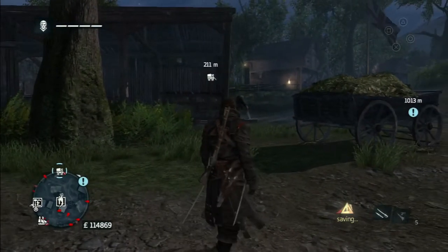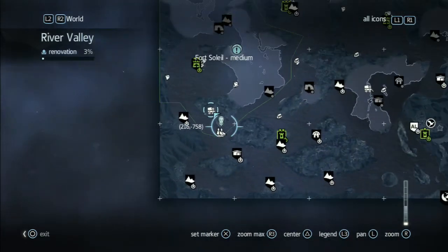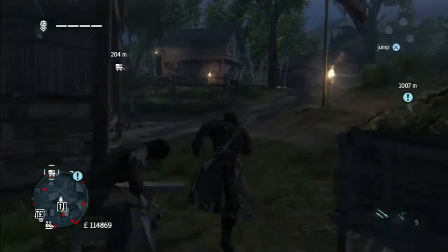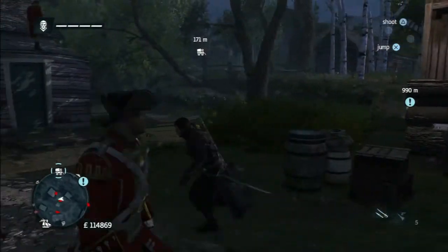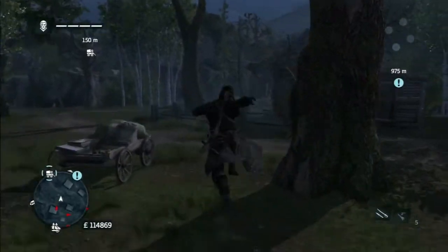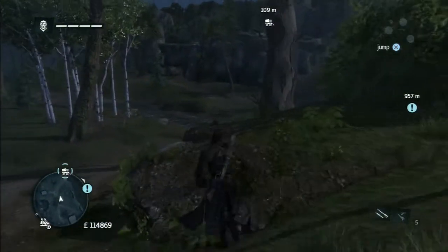I've just managed to recover the settlement here, which is St. Nicholas. I'm now going to go over and have a look at something that's new - new-ish for me anyway - which are the supply camps. I don't think I've seen them in an Assassin's Creed game before, so it would be kind of nice to see what they're all about as we get there.